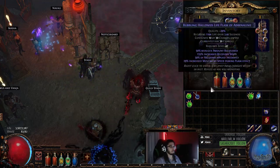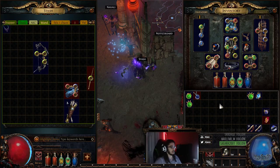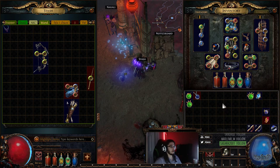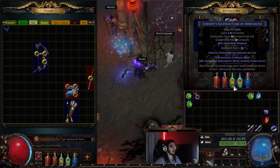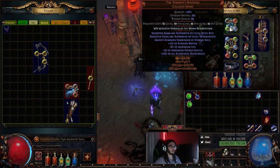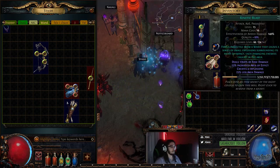For Split Arrow links, it's pretty much Split Arrow, Added Cold, Added Lightning, then Faster Attacks, WED, and you're good to go. For single target, you just want to put in Barrage with a Tabula Rasa — it makes it really easy. I actually used a dual five-link all the way up until level 62, which is when I got my Tempest Binding and Belly of the Beast.